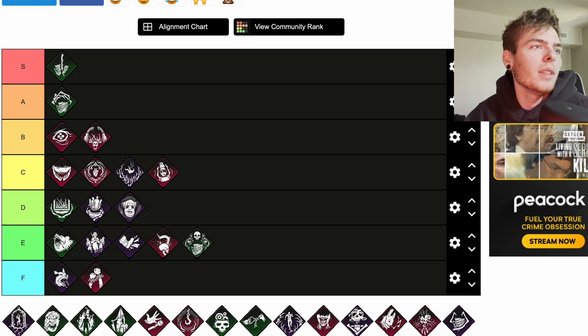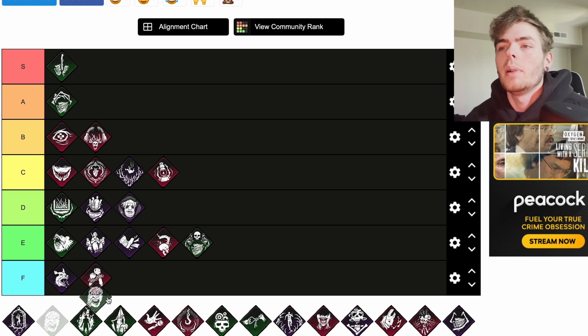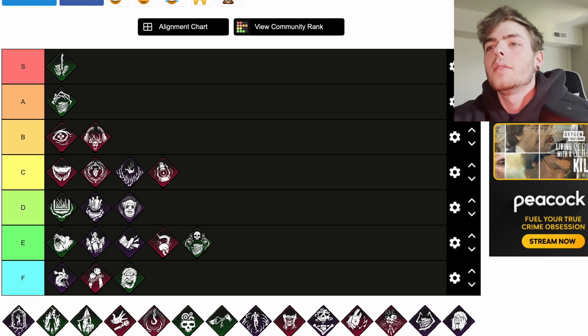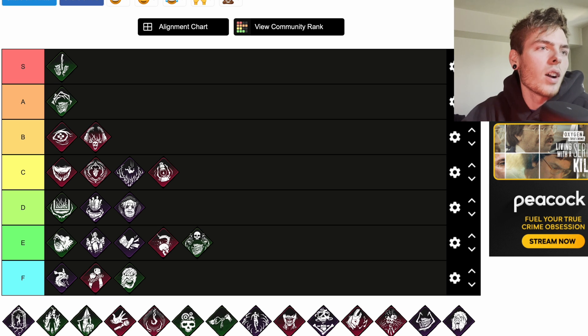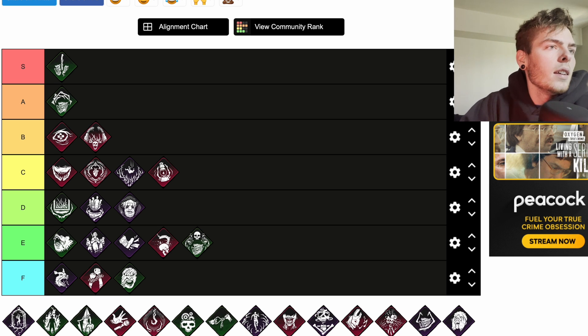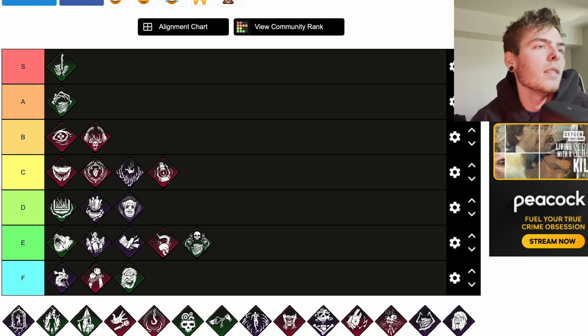Enduring is a teachable Hillbilly perk: reduces pallet stun duration by 50 percent. Enduring has no effect while carrying a survivor. I would just say don't get hit by the pallet — I'm going to put that all the way at F tier. Sometimes you get hit, but if you're getting hit by pallets so much that you need this perk you should probably work on faking out the pallet and making them drop it.